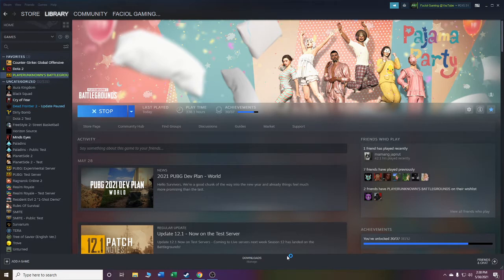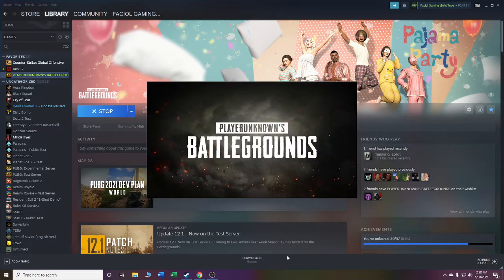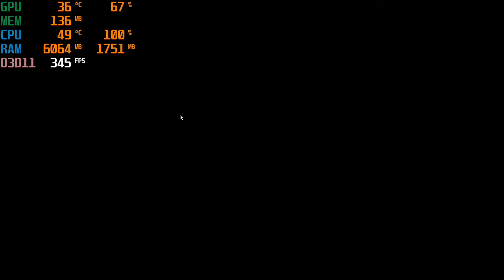We will try PUBG on the GT 1030 2GB video card, with the Intel Pentium G4600 7th generation processor. For storage, we have only a 500GB HDD at 7200 RPM. I use only the HDD for Windows and for the games — I just partitioned it.